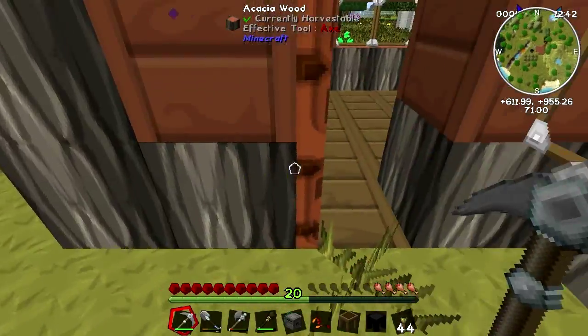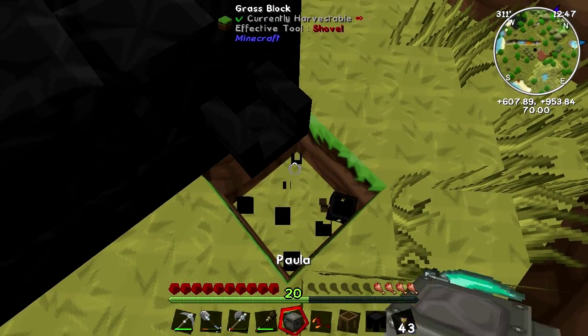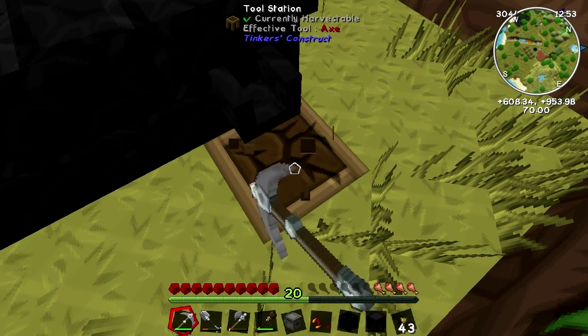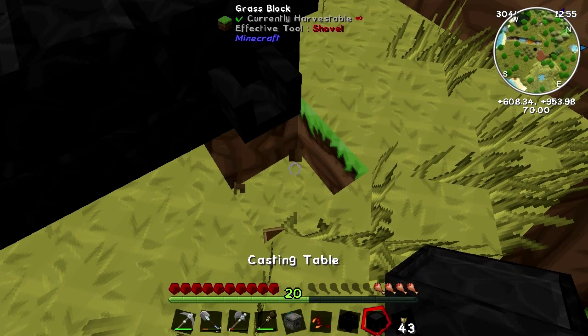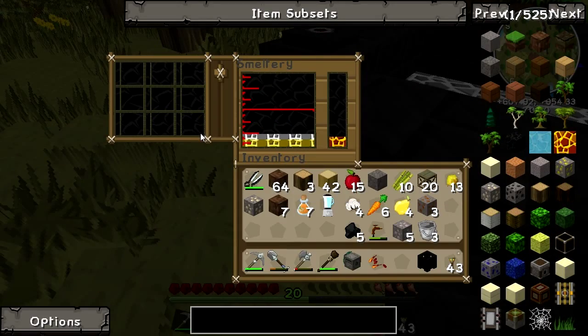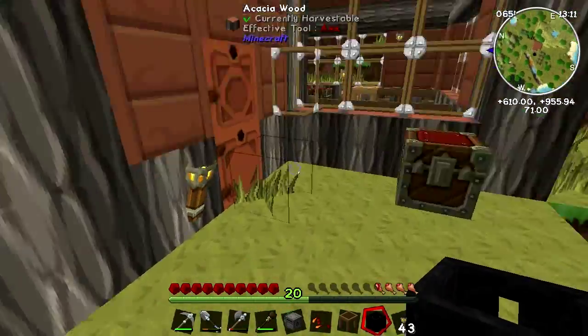One casting table — take out the casting basin which I don't need anymore, pop in a tool station. That's completely wrong — try the casting table, that's better. Now when I put in one aluminium, three aluminiums, and one copper they combine to make aluminium brass, which is really important for making things.